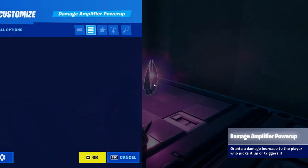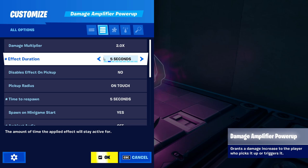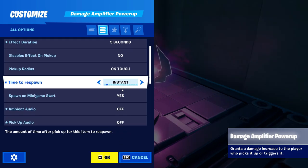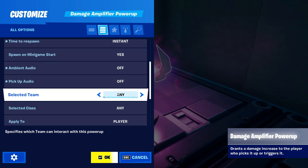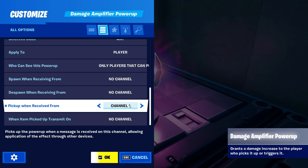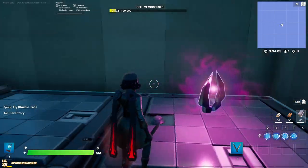Now we'll set up the power-ups so that when we use the signal remote in-game they activate. Copy these settings, and in the 'pickup when received from' setting, put one of the channels you previously used in the Signal Remote Manager. Remember that we used a different channel for each Signal Remote Manager device — just use each one in each different power-up.